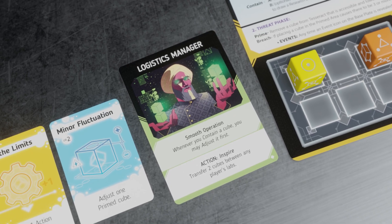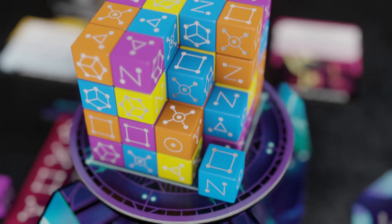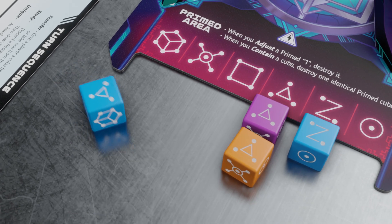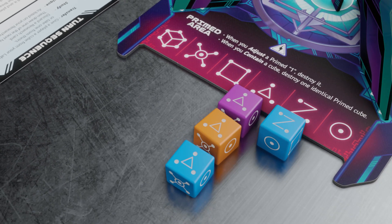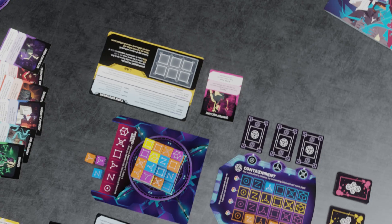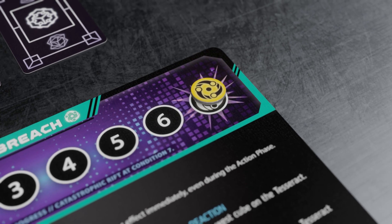But at the end of your turn, the Tesseract sheds a cube of the lowest height and value and primes it, as it prepares to detonate. Fail to manage this, and just three primed cubes of a given value will cause a dangerous breach. Remove the last cube from the Tesseract, or allow seven breaches and the game is lost.